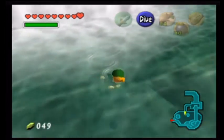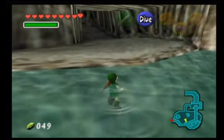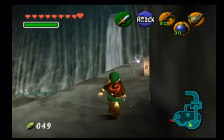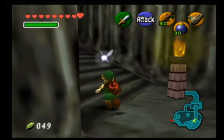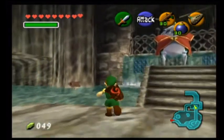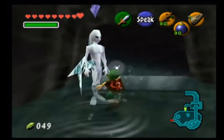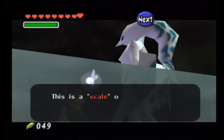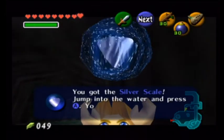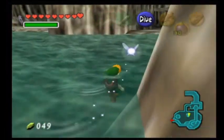Congratulations! I've got something very nice for you — come and get it! I always get mixed up on that side. There's a little hole down there — I'll have to see if we can get in there. But first we'll go and see what our very nice prize is. What a graceful dive! Now please take this — this is a scale of our kind. With this, you can dive much deeper under the water. And we get the Silver Scale! You can dive deeper than you could before!